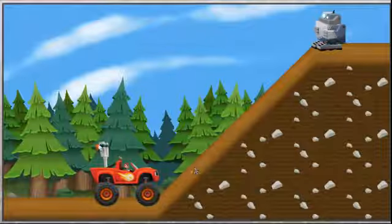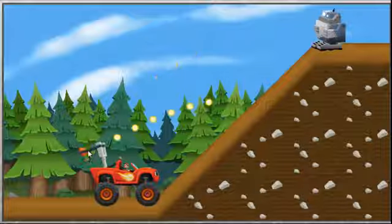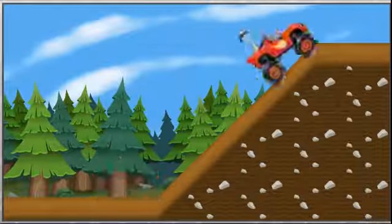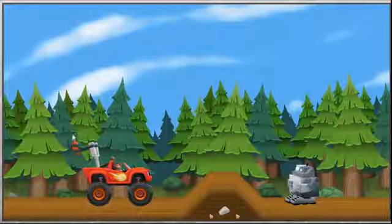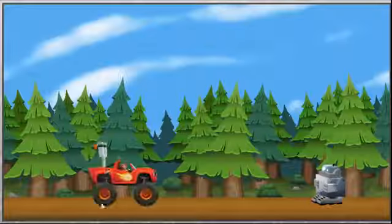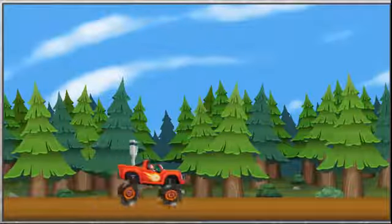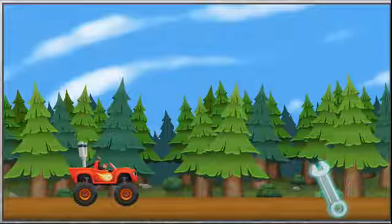Look, there's a blocker bot in our way. Try aiming lower. Yeah, we splashed the blocker bot! Uh-oh, another blocker bot — one more blocker bot to go. I think this is the last blocker bot. All right, good aim. Now let's grab that wrench.